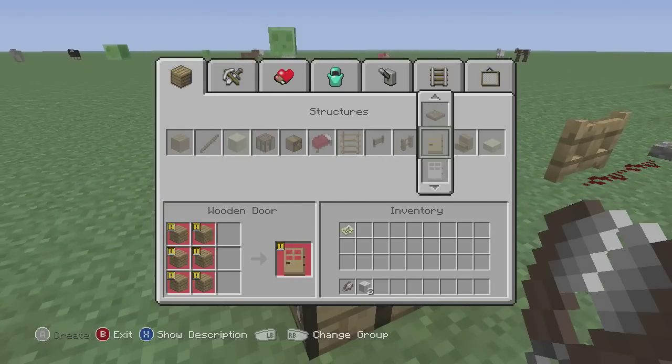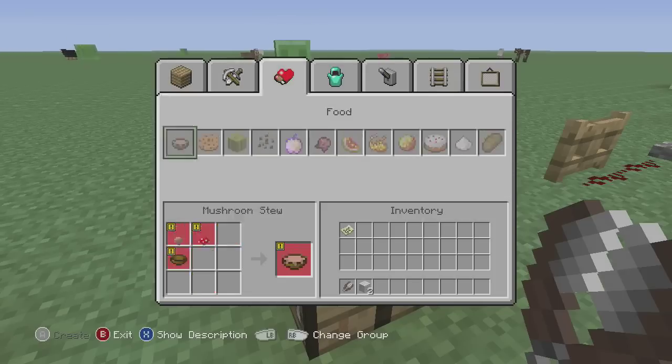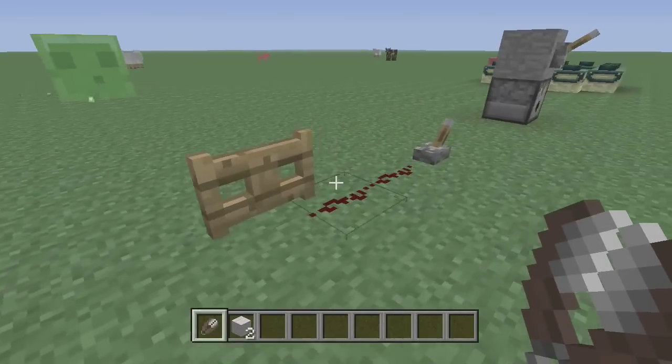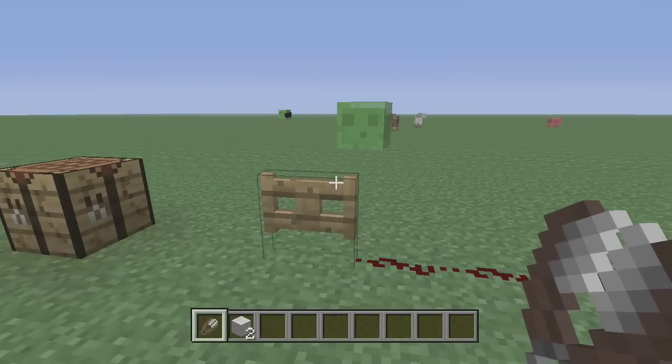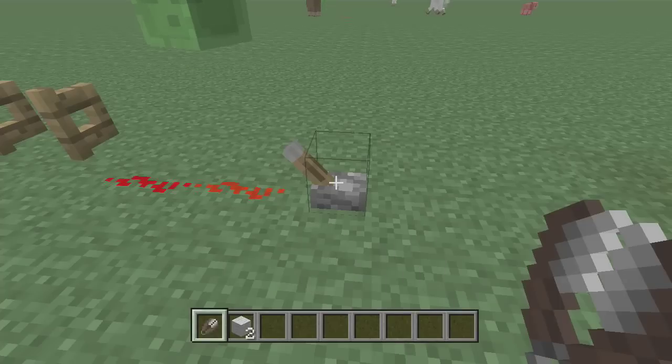In the crafting table, slabs now give six and signs now give three. That's pretty cool. There's also a giant slime coming, and you can now open and close gates with redstone.